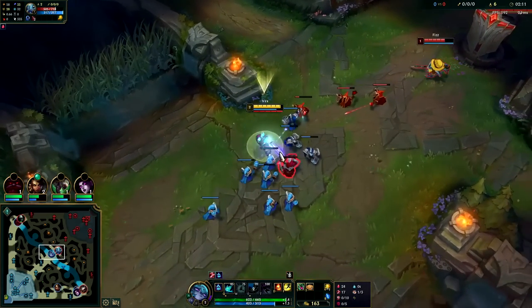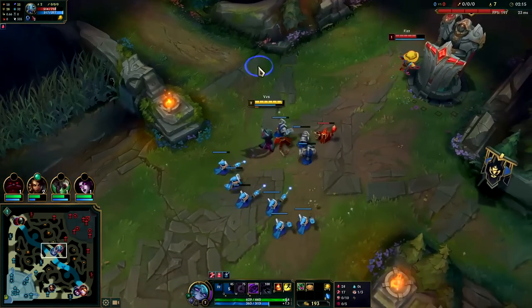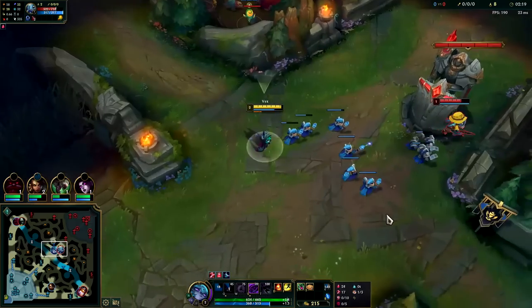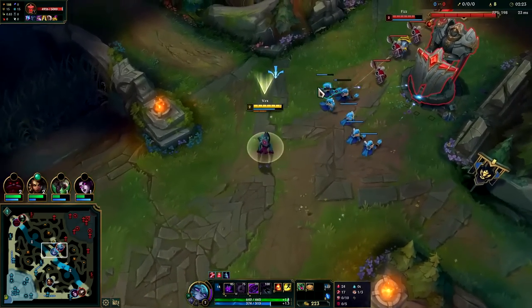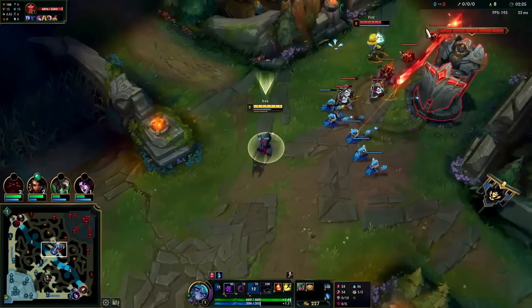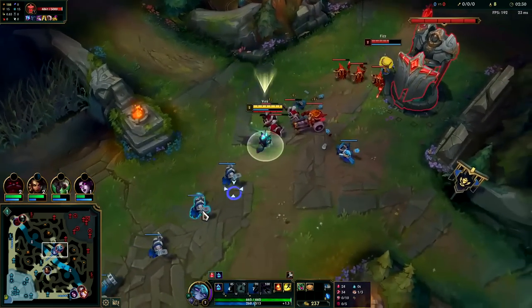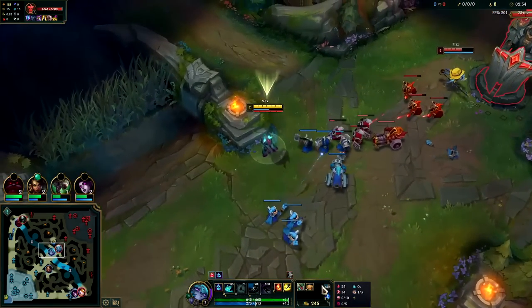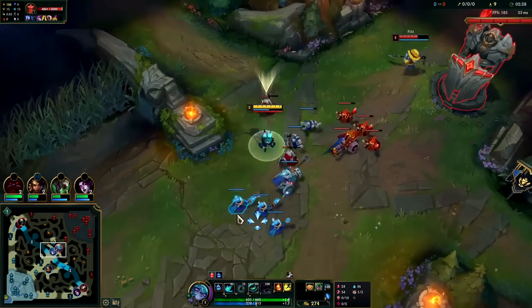Against Fizz, our W is going to be instrumental. Whenever he dashes towards us with his Q we'll be able to blast him. We got him with Q and consumed our gloom there from the E. Our Electrocute is up so we do want to hit him with three attacks. We're starting to miss some mana so we can even use a Corruption Potion here when we go to attack him.